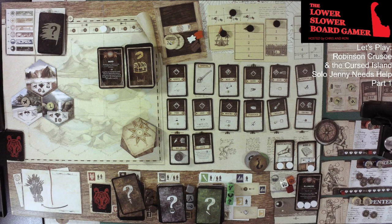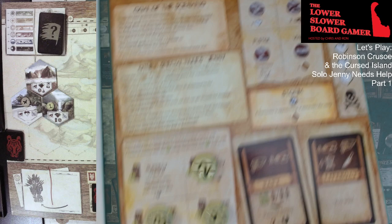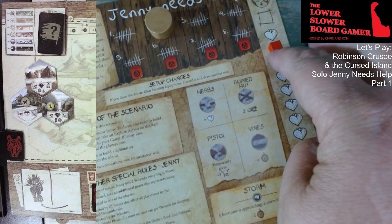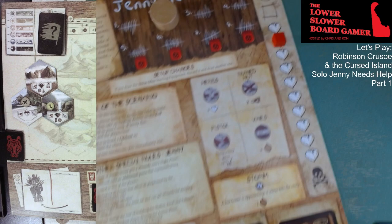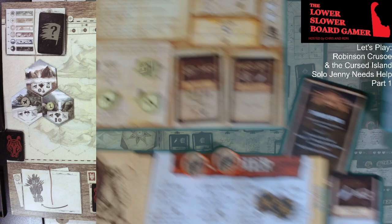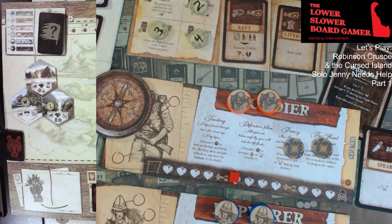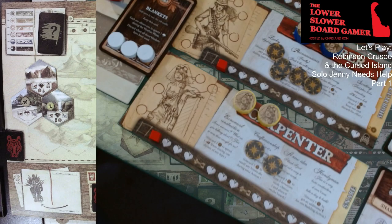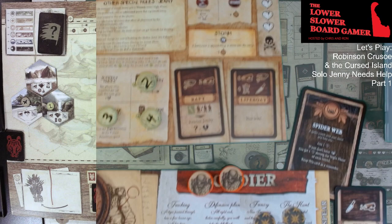So we go to the second turn, the second day. Just a rehash of what we have: we are on the second turn. We have two rescue — I almost forgot about Jenny. She takes two wounds every night phase. We've done the ruined hut. We need to build the raft and rescue her by the fifth turn, lifeboat by the eighth turn to get off the island. Our Soldier has two determination points but has five wounds and has dropped the morale. Our Explorer has one wound but five determination tokens. Our Carpenter has one wound and two determination tokens.